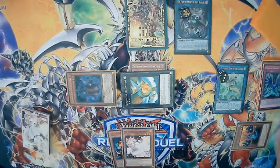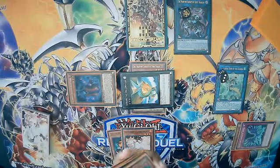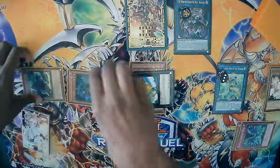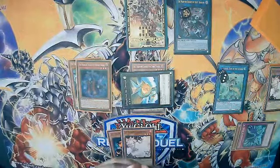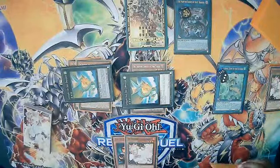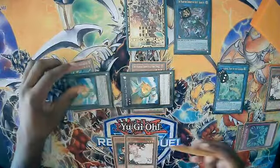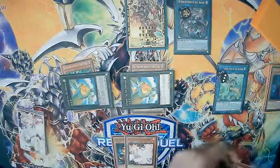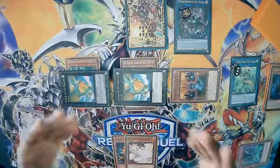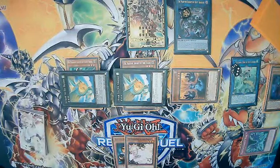We activate Wing Sword and special summon another Phantom Knight from the grave — in this case Boots, since those are what I have available. Then we overlay again for our second Leviair the Sea Dragon. We use its effect — it doesn't matter which material you detach since all materials leave anyway — and detach to special summon Ragged Gloves back onto the field. This gets him back to the grave for next turn utility, and he's also another body on the board.